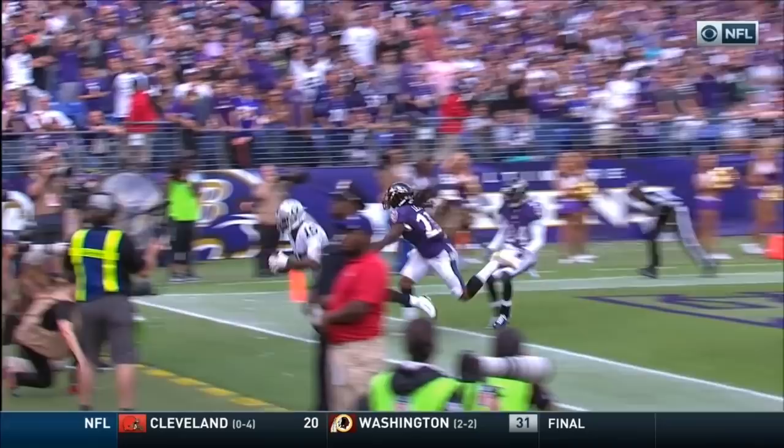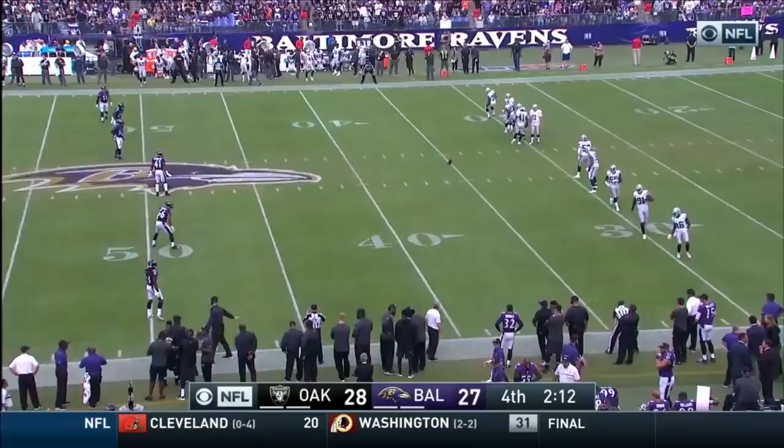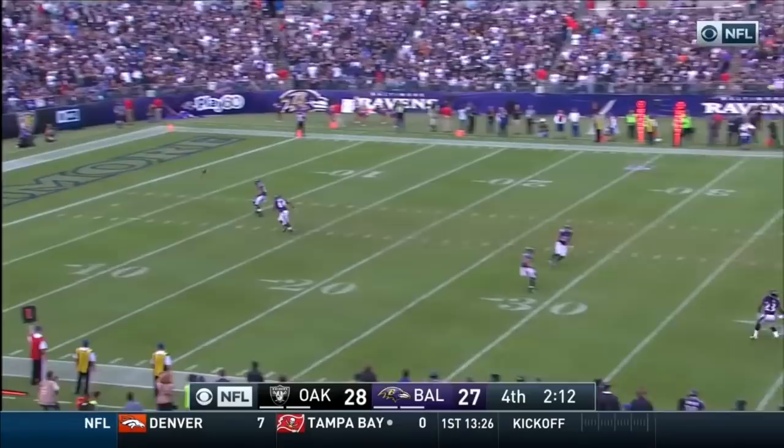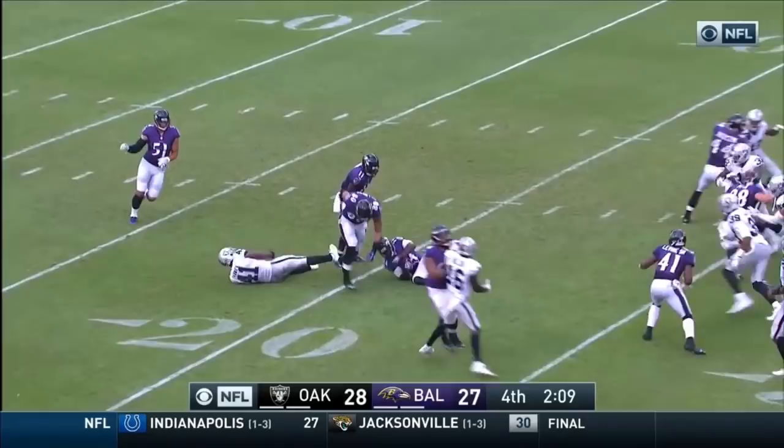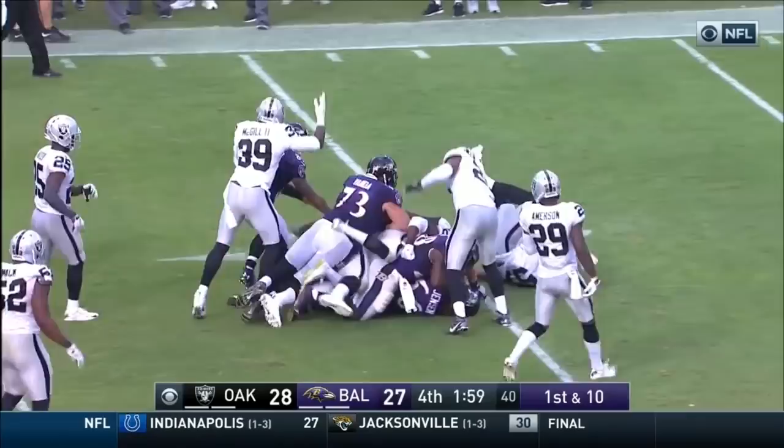Janikowski hits a low line drive — this will be returned, he miss-hit that. Here's Hester coming ahead, spilled over by Trawick the former Raven. He drops Hester on his head on the 20-yard line. Raiders go into a four-man rush, first and ten Baltimore on the 21. Here's a draw to Terrence West — cuts inside, runs over Reggie Nelson. First down, and the pile is still being pushed.